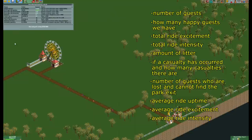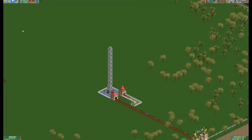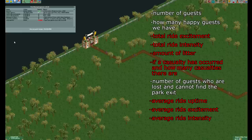Those stats only show up if there are rides that have been built or tested. The total ride excitement and intensity will always be zero because we don't have any rides. We will not be killing anyone in this park over the course of four years, as we cannot build any death coasters, and killing guests is not needed to beat the objective. Because there are no stalls, there will be no litter. This leaves only three factors: the number of guests, how many of them are happy, and the number that are lost and cannot find the park exit.